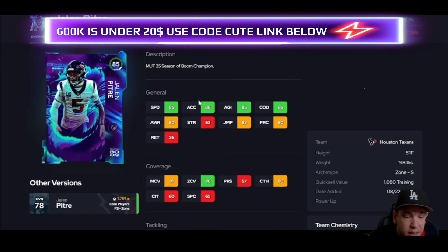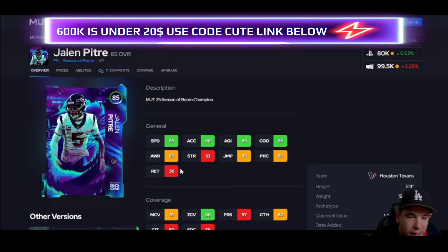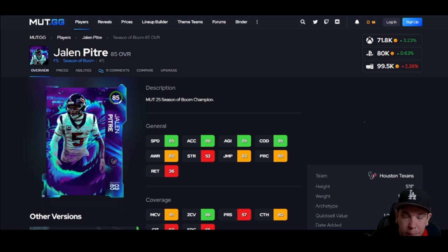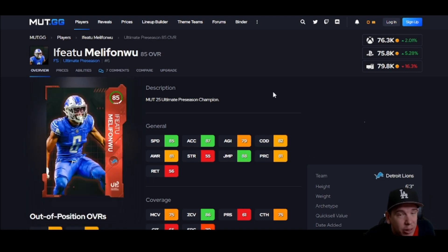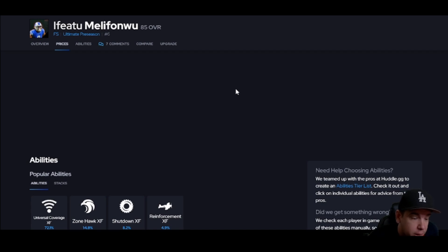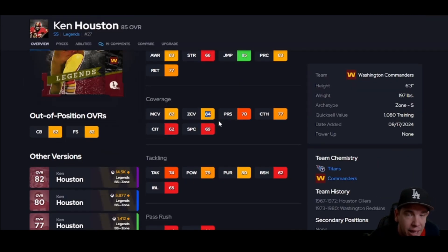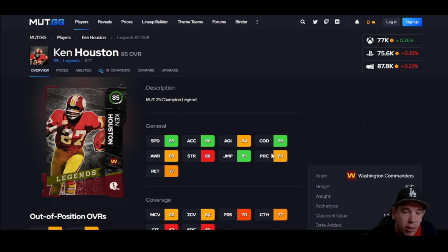Free safety — talking about zone again, speed and acceleration, 85 zone. He does hit 80 man which is a threshold. You wish he had 85 but 85 COD isn't the worst for his price. Same here — 85 zone, six foot three, I do like him better because of his height. If you're looking for a budget free safety go get him — 88 jump, he's aggressive, he's on my budget team and he goes and gets it. Universal Coverage when activated he'll play even better. Ken Houston for strong safety — boost him to 85. There aren't many great budget strong safeties, it's an expensive position. Six foot three, decent speed, he can hit the threshold if you boost him.